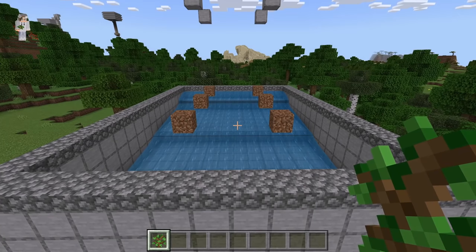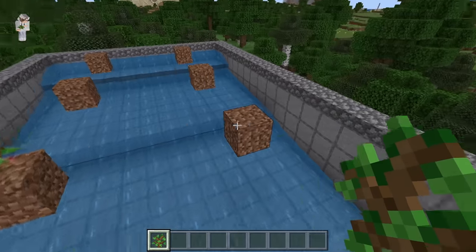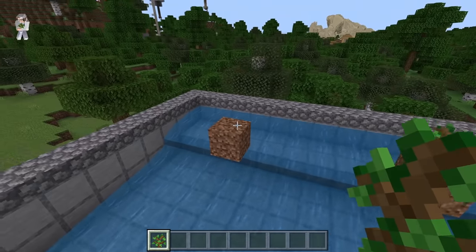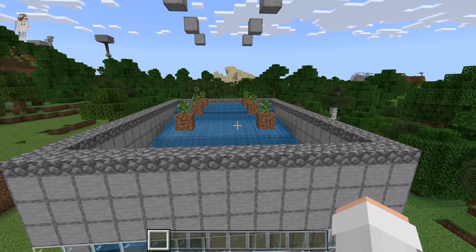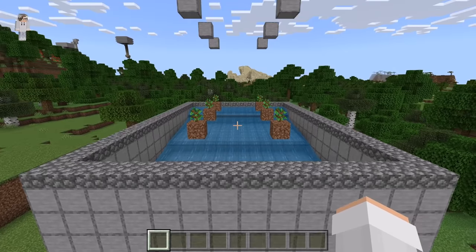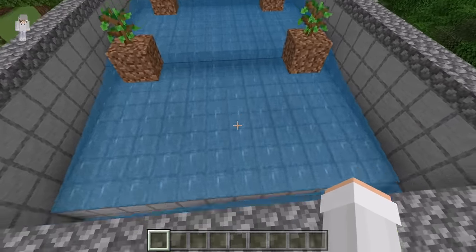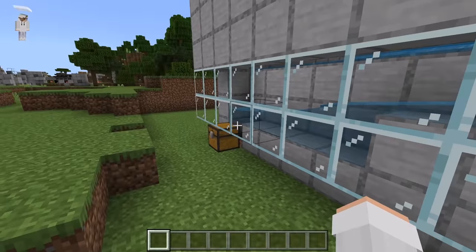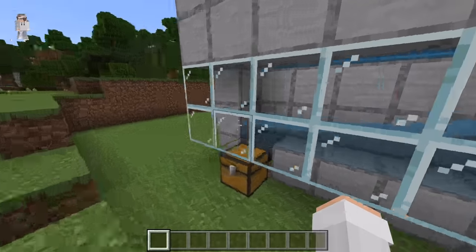The final step is to plant an oak sapling on top of each of these dirt blocks. I am now going to do a quick fly around so that you guys can check and make sure you've made this farm correctly. Up there you should have those blocks, over there the dirt blocks, over there the water stream that flows towards this area, down here the water stream that flows towards the hopper, over there the chest, and finally over here the ladder.